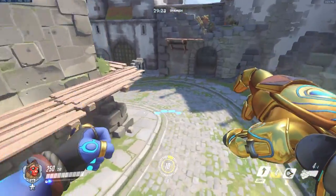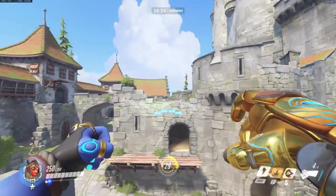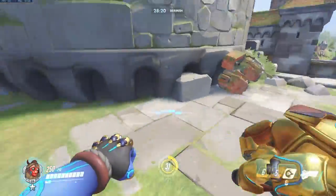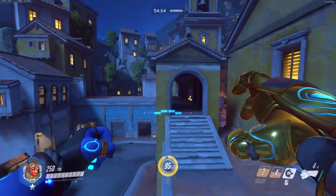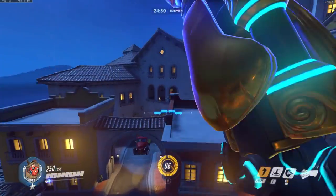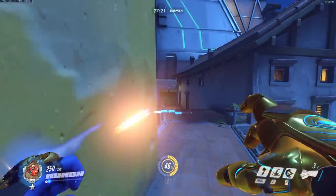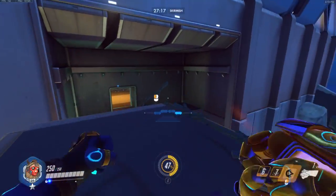If a random Doomfist would appear on the high ground that you're setting up on or behind you when you don't really expect it, he can get a free pick very easily. As you can see in the video clips I'm showing, I'm using my rocket punch to launch myself in the air, then seismic slam to another area I want to get to. This saves my rising uppercut so that when I eventually get to where I want to go, I can uppercut an enemy for a nice pick.